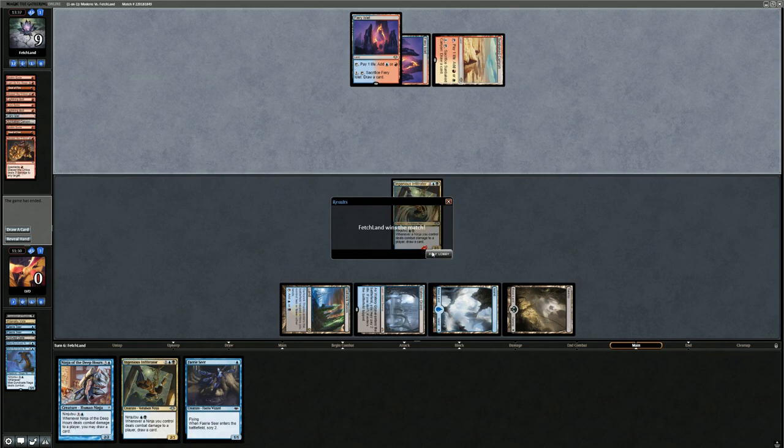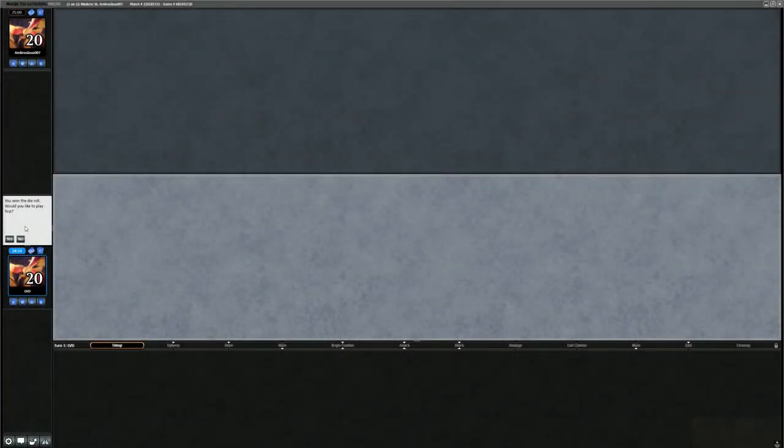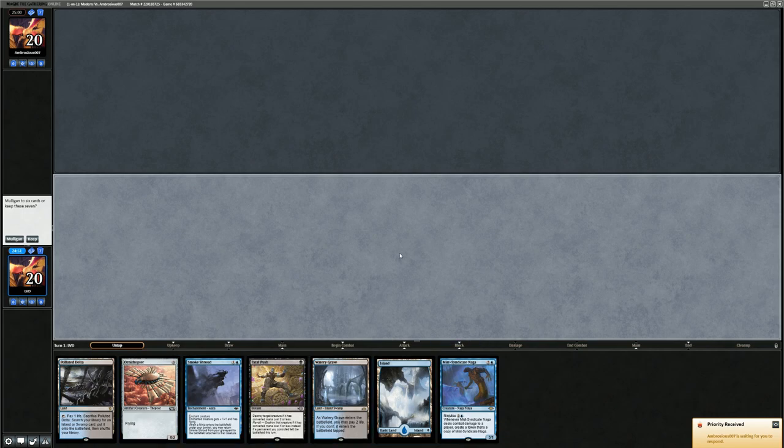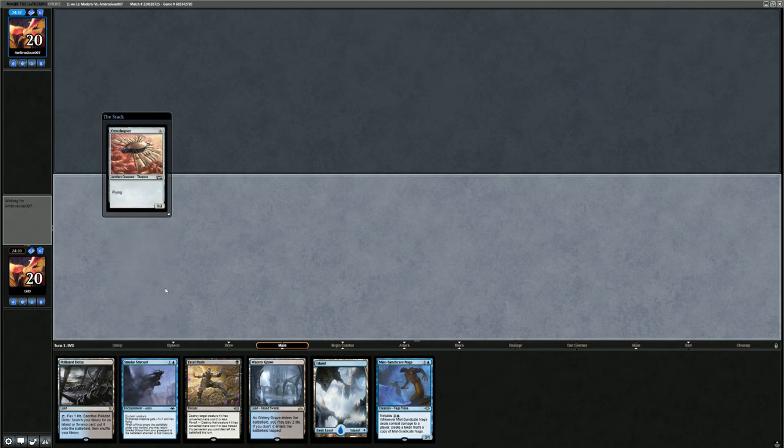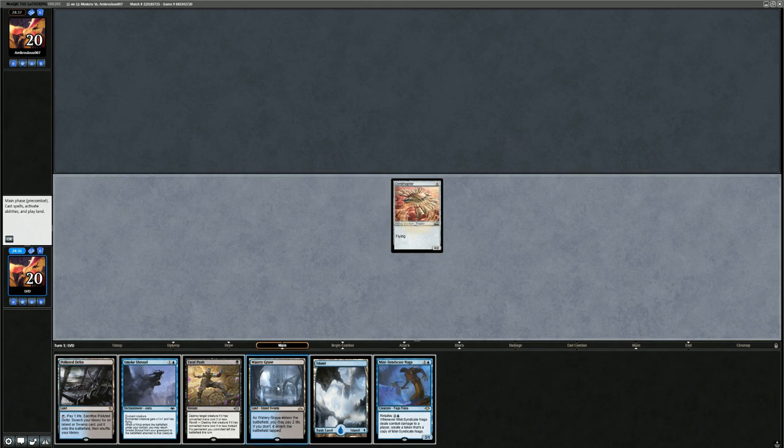Loss to Burn — pretty rough matchup. We didn't find Fatal Push or Brutality in time but managed to win a game, which is promising. On to the next matchup. We're on the play with a hand that's not amazing but probably good enough — an enabler, some interaction, and a Ninjutsu creature. We'd definitely prefer a creature deck since both Fatal Push and Smoke Shroud are nice tools against creatures, not so much against combo. Turn one we run out Ornithopter and a Polluted Delta, hoping to draw into Infiltrator or Ninja of the Deep Hours.